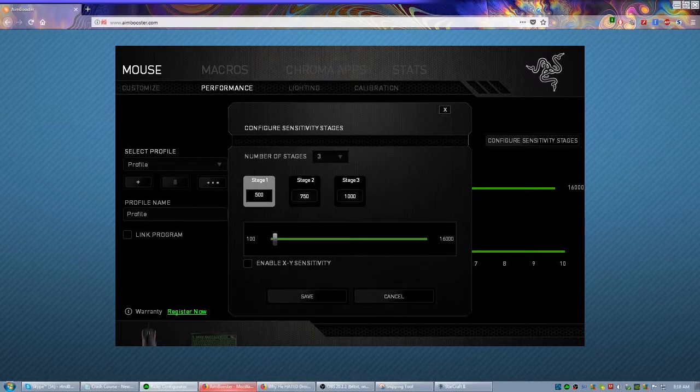Some mice have sensitivity stages. I currently have mine set up with three stages: 1,000 DPI if I'm playing something like Civilization VI where accuracy isn't that important; 750, which is close to the 800 that pros play on and serves as a baseline; and 500, which I'm actively trying to get used to. That's why I may not have done great in the aim booster — I'm still lowering my DPI further.